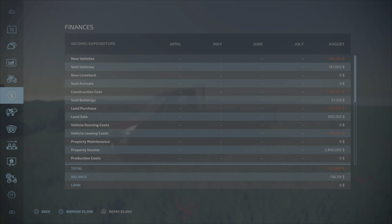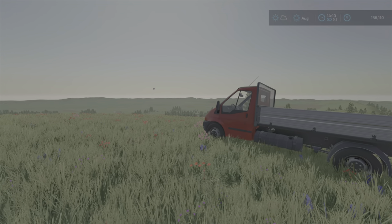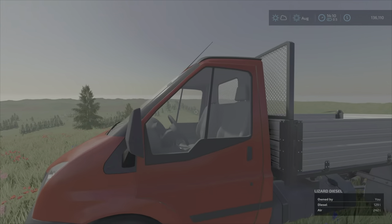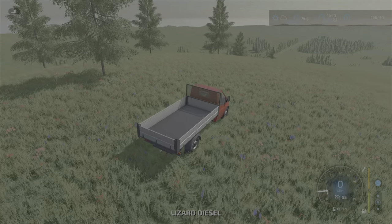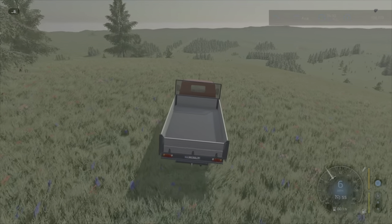Fuel usage is at normal — we can use low if we want — and all AI workers are off. You do not have any loan or debt in this challenge; you can't have any loans and you can't lease anything, so you have to buy everything you want. You also can't use anything unrealistic, especially like unrealistic capacity.